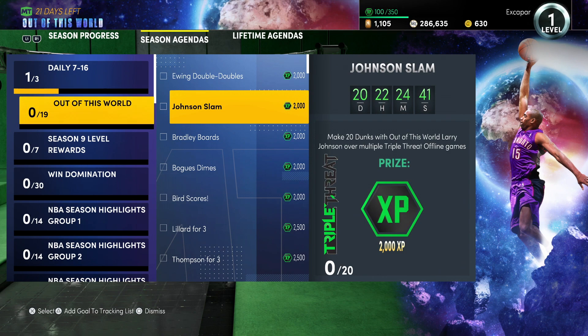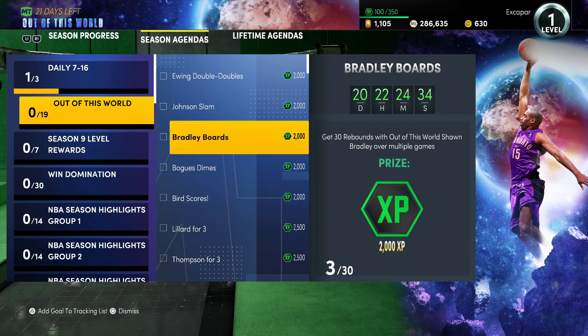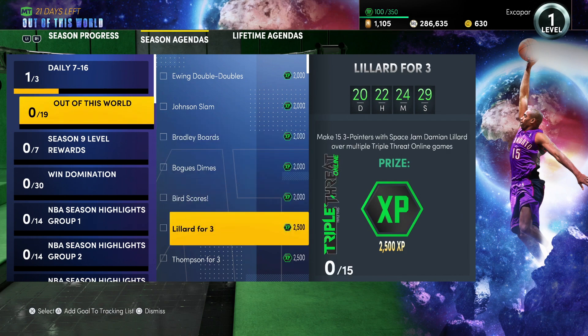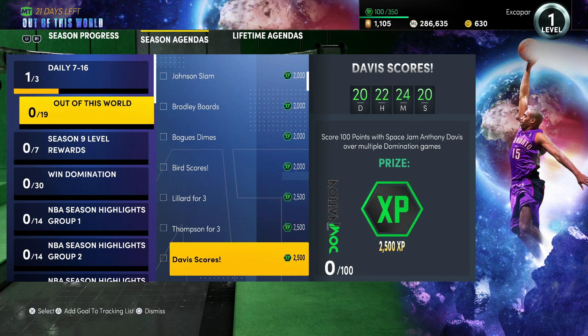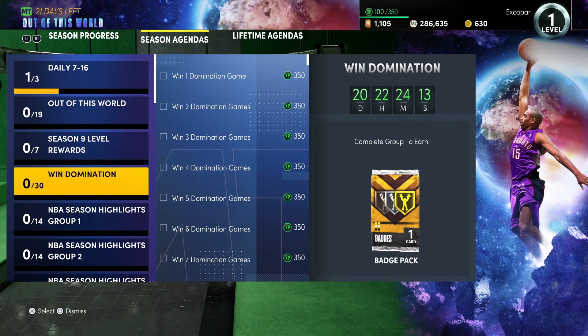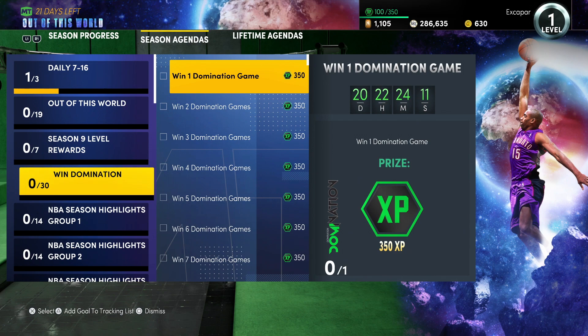Getting 20 dunks with Larry Johnson over multiple triple threat games is very easy for a lot of people — make sure you do those. The Sean Bradley one was a glitch so it was easy to get those three rebounds in like two minutes — honestly not difficult. 15 three-pointers with Lillard in triple threat online is a little difficult since people are guarding you, but not too bad. 23 three-pointers with Space Jam Clay, not too bad. 100 points with Anthony Davis in domination — this is a perfect one to get done and mix.